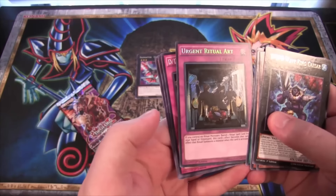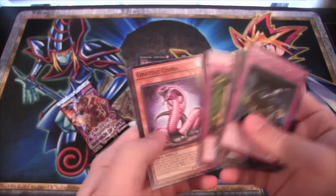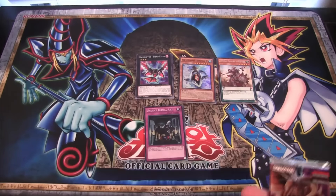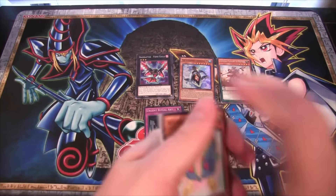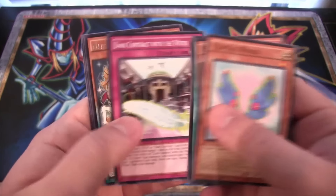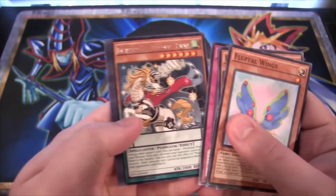I don't have this card yet either, so it's pretty cool to get. I forgot it was actually a secret in this set. Especially out of five packs, being able to get one is really cool. Last pack: we have Magic Specter Unicorn — that's actually really good to get, that's one of the better rares.